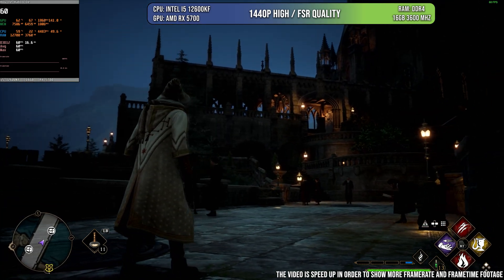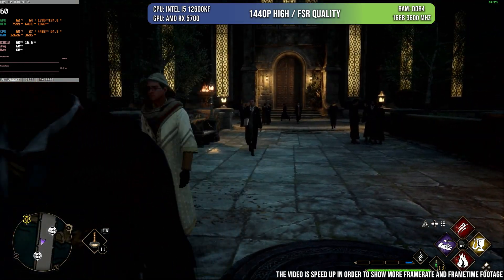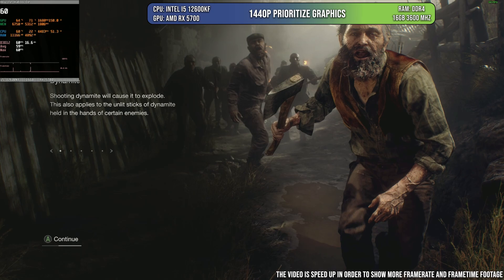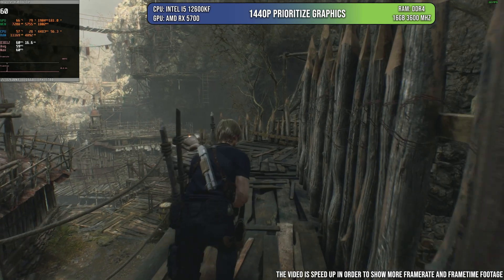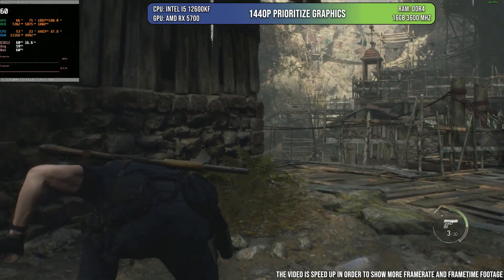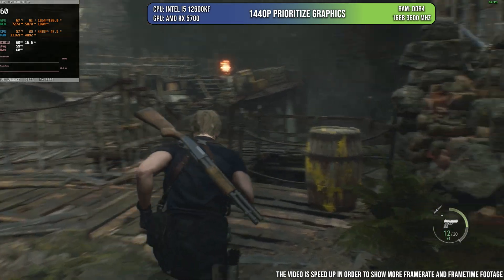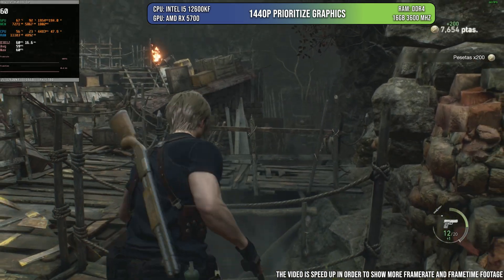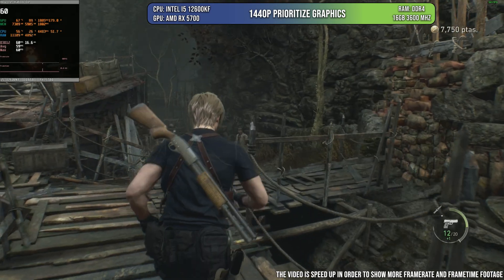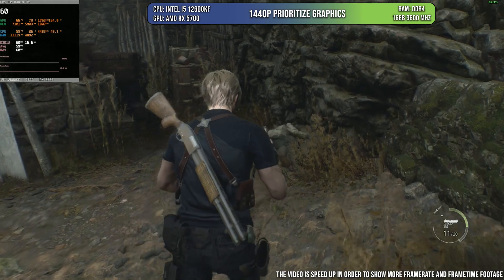We can see this card performing at its best and we even have some GPU headroom. I prefer to leave some GPU margin — I don't want to be pegged at 99% all the time, just in case certain scenes require more GPU power. Having that buffer means we can avoid dropping below 60 FPS.